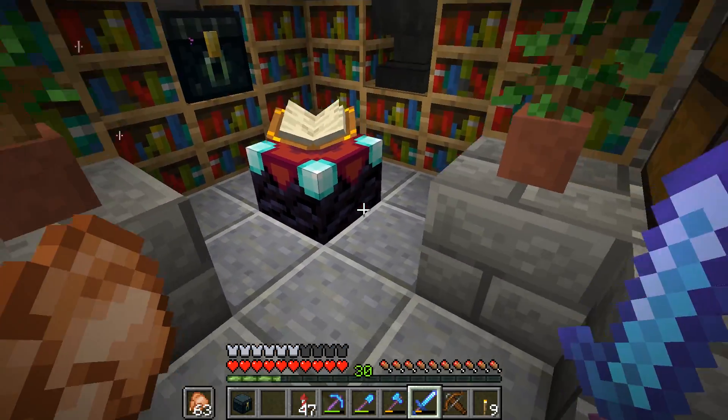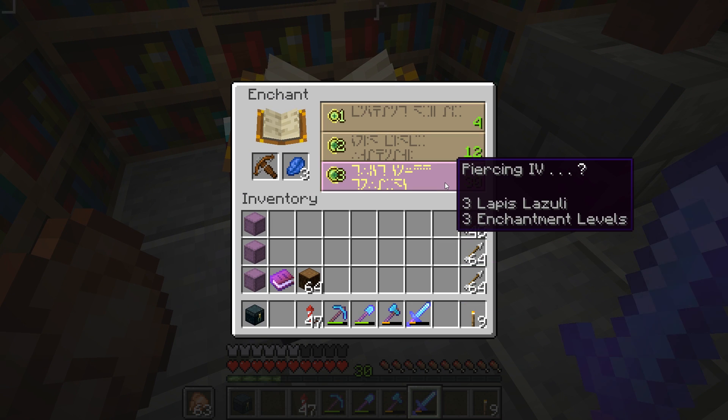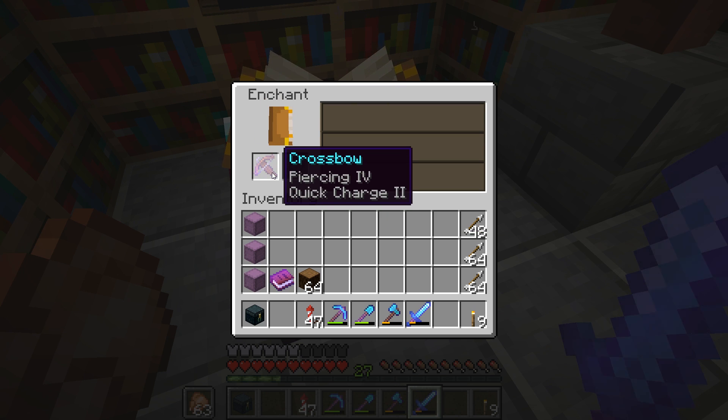We're going to put Piercing 4 on it, guaranteed. I wonder what the other enchantments are — let's go do it. We got Quick Charge 2 as well. Does it only go to level two or does it go up to level three? I have no idea. So we've now got a crossbow with Piercing 4 and Quick Charge 2.